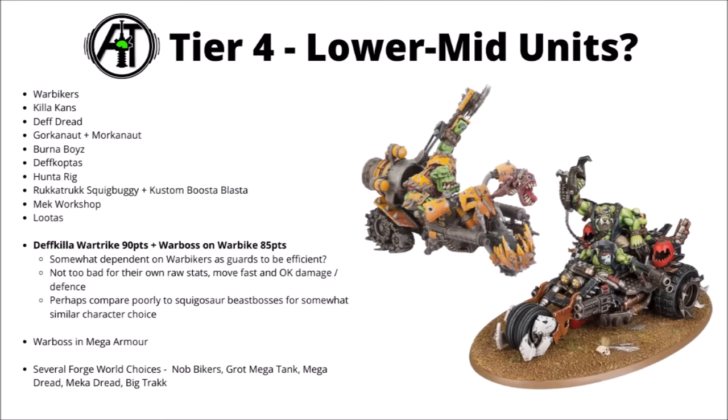The Deathkiller Wartrike and the Warboss on Warbike — two similar units. The bike boss is an Imperial Armour datasheet. Both are somewhat tanky and bring another Powerclaw equivalent to the Warbiker squad, making them more of a combat unit. They're not too bad for their own raw stats — both are pretty tanky, particularly the Deathkiller Wartrike at 9 wounds on a character. Combined with the Warbikers though, they maybe don't compare amazingly well with their equivalent points in Squig Hog Boys and Beast Bosses on Smasher Squigs.